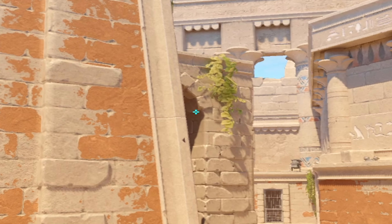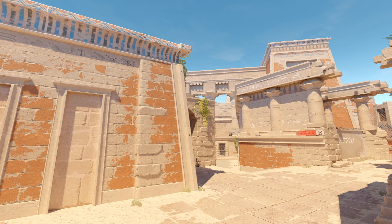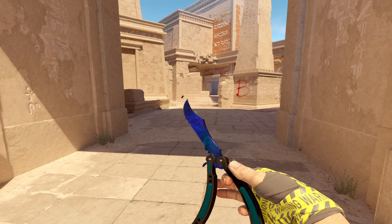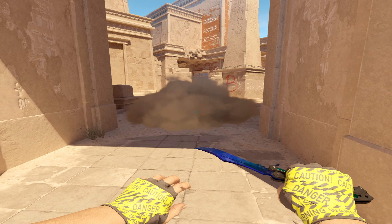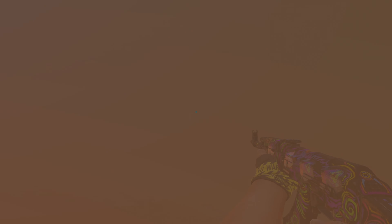You're gonna aim here — look for this broken piece on this little sticking out part of the archway here. Simply aim down slightly and then you're simply going to jump throw. It's gonna bounce off this back wall perfectly, smoking the front side of B main.